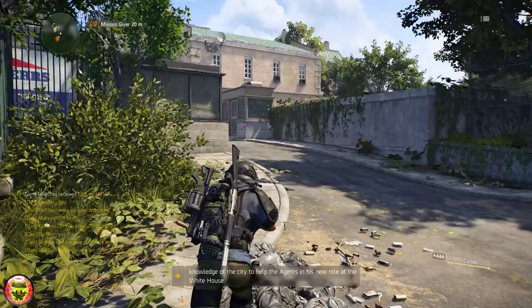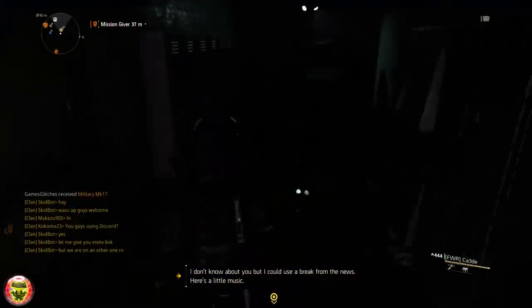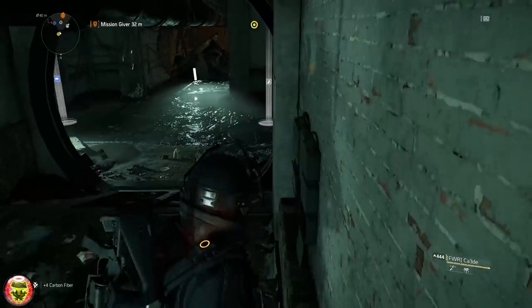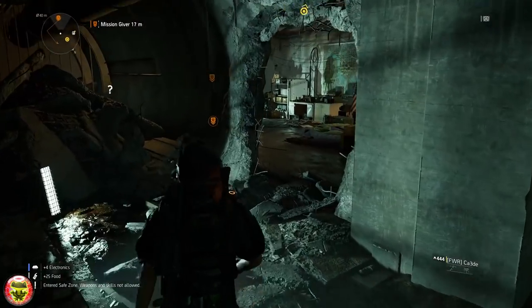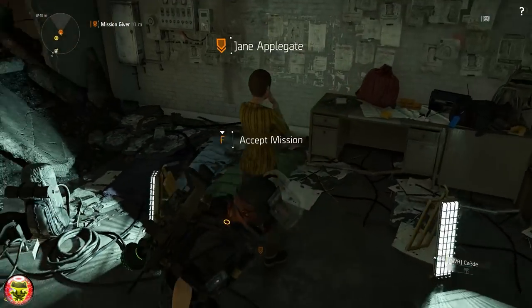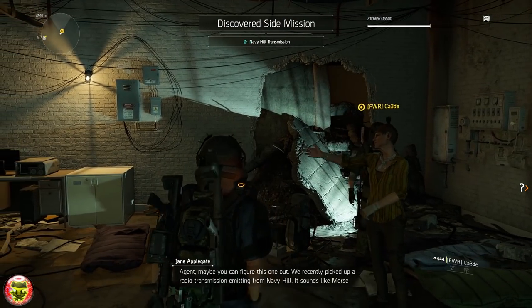Once you're here you need to proceed into the house, into the sewer pipe, and pretty much through the sewer pipe until you come across this quest NPC — she's going to be standing right here. Her name is Jane, and once you talk to her you will get a mission discovered called Navy Hill Transmission.